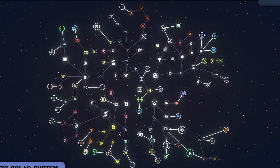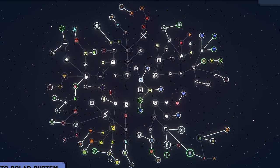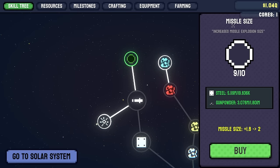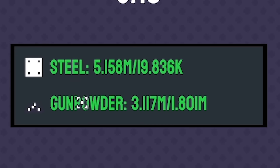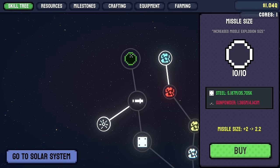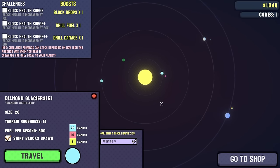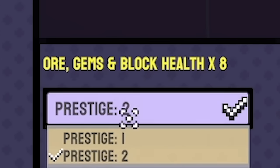This is our current tech tree - everything in green we have the resources to unlock, everything in white we don't, and the little greyed out ones are the ones we have maxed out already. Up here, missiles are shooting - we can use steel and gunpowder to buy that upgrade, which is now maxed out, so our missiles are doing the biggest size they can. This one is ceramic shrapnel - we need clay for that, so we can go back to the solar system and find a planet that has clay.